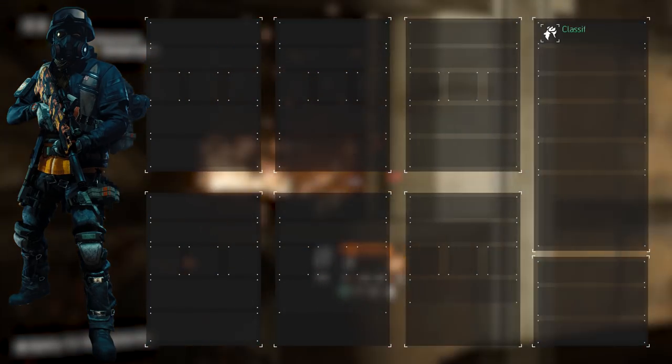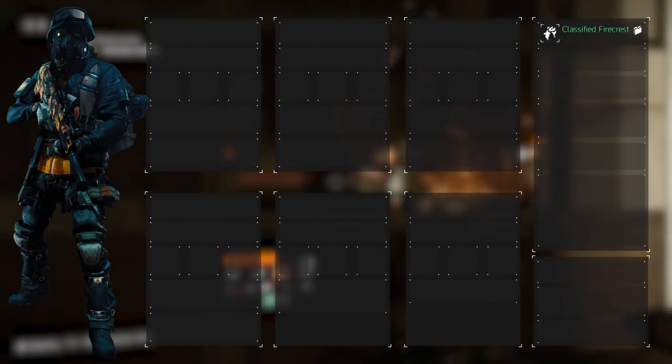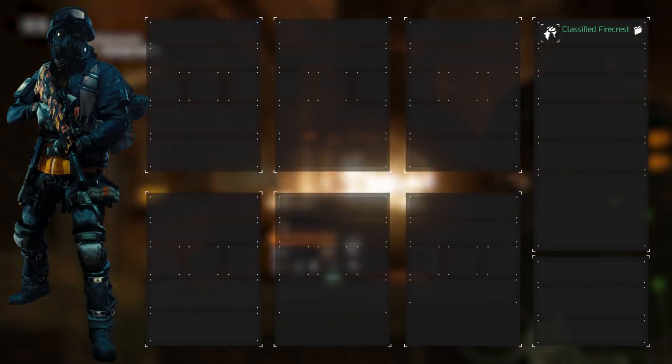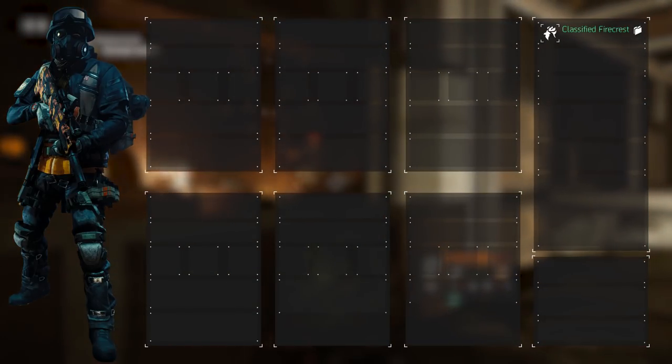The core part of any build is the gear. From the chest piece to the holster we want to equip the classified Fire Crest, resulting in a six-piece bonus. Over on the right of the screen we can see the bonus specifics, which essentially revolve around increasing the flame turret range, damage, and weapon damage in general to targets on fire.